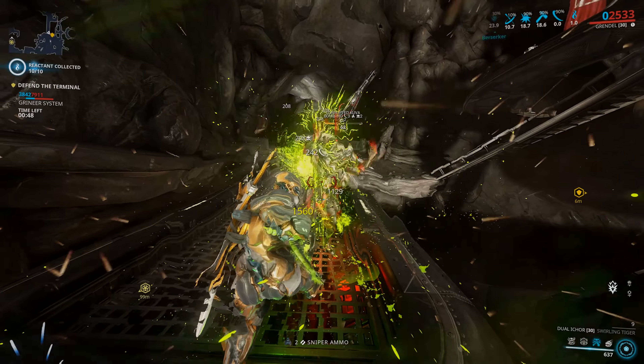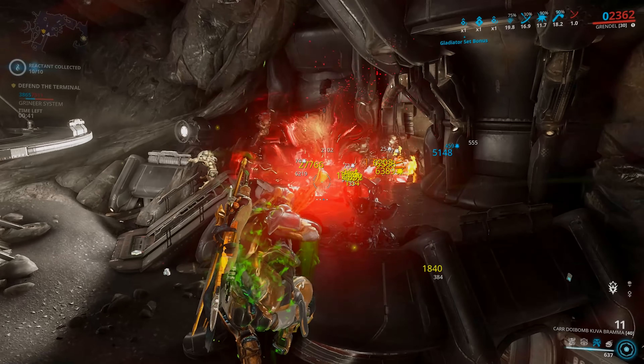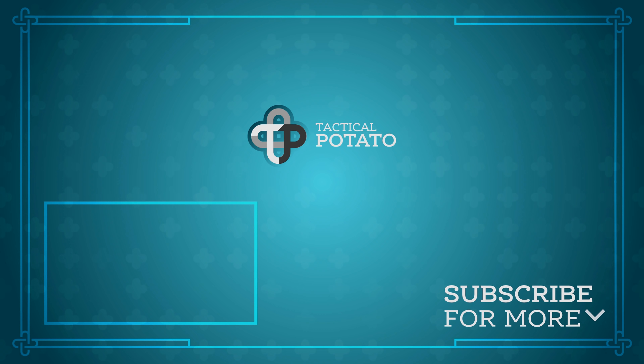On top of these changes, they are also changing the riven disposition of new weapons added into the game — from 1.0 riven disposition down to 0.5 once that new weapon gets added. New weapons will no longer have a neutral riven disposition; they'll have quite a low one. This is to stop new powerful weapons immediately getting access to strong rivens at release, which can lead to that riven getting nerfed later and causing outcry from players who spent a lot of platinum on it. They basically want to see how well weapons perform before upgrading the riven disposition. My biggest concern is that if a new weapon is mediocre, they may never upgrade that riven at all.